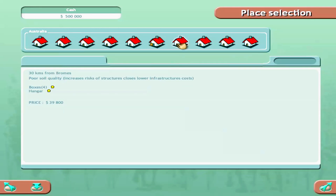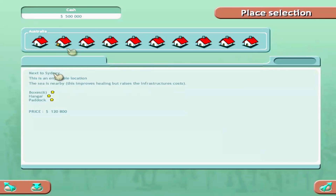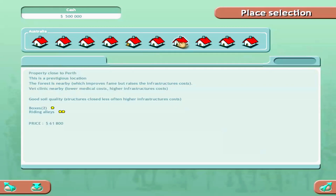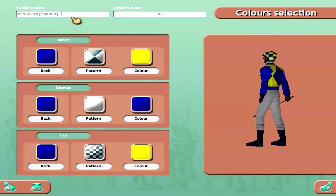Four boxes and a paddock for 60k — that might actually be pretty cool. The 120k location is really the deal though: six boxes, a hanger, and a paddock. The sea proximity improves healing — if horses get injured they heal better and quicker, which is critical. We're just going to pick one so let's go ahead and do the 60k location with four boxes, lower medical costs, and lower breeding follow-up costs.